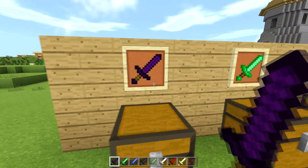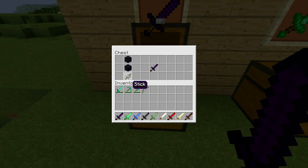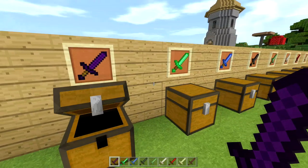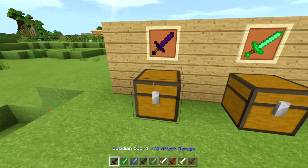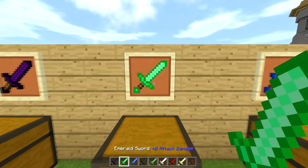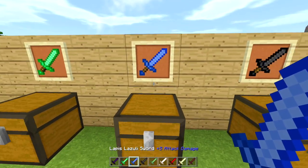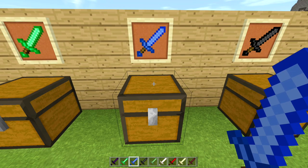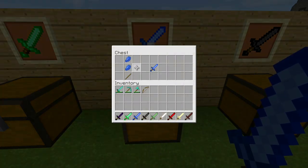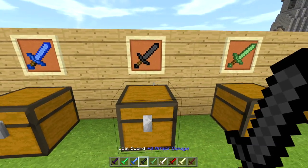Right here we have the obsidian sword — it has 10 attack damage and you craft it with one stick and two obsidian. Right here we have the emerald sword, it has eight attack damage, and you craft it just like this. Then right here we have the lapis lazuli sword — it has five attack damage and you craft it just like this.